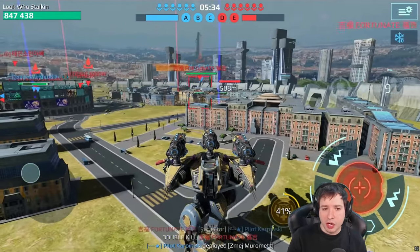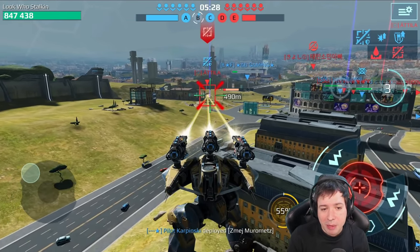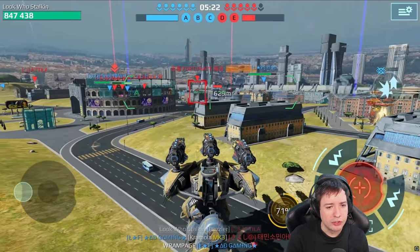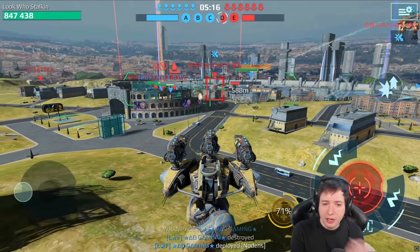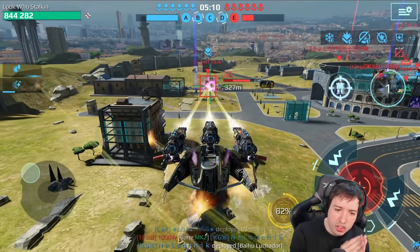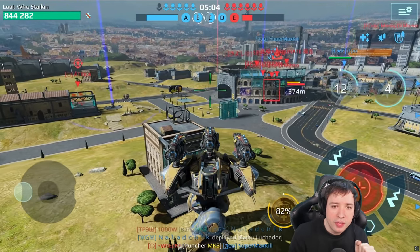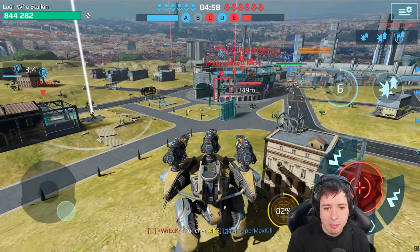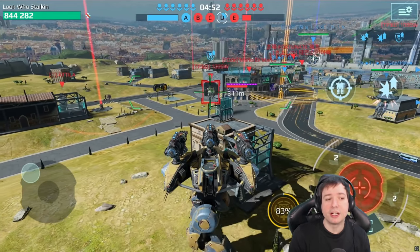A video is going to come up very soon where I'll be making a comparison — or it could already be out, I'm not sure in which order I'll release the videos. But my plan is to release a video with a Sharanga Dazzler versus Sharanga with the Striker, basically the Shock Train sniper shotgun for Titans — a sniper weapon with an instant hit at 800 meters range. I'll link it to the top right corner if it's already out.